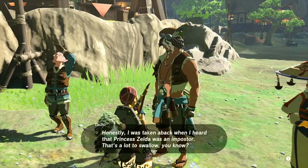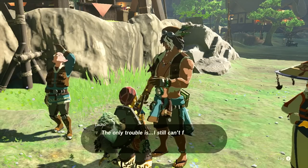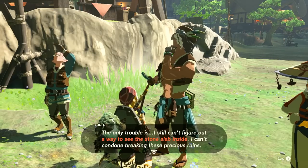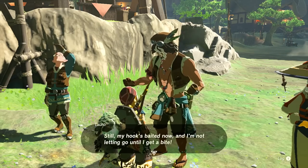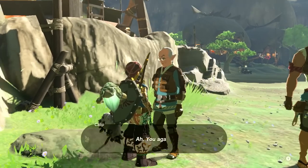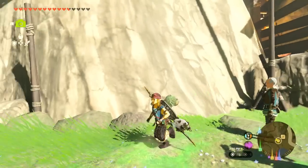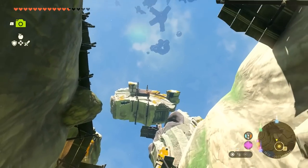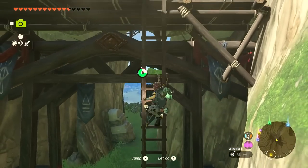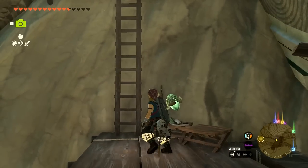Taro says he's taken aback hearing Zelda was an imposter — a lot to swallow — but he's glad he can finally pursue his research on the floating ring ruin. The trouble is he still can't figure out how to see the stone slab inside without damaging it. I climb up the large ring ruin the old-fashioned way to see if there are any extra journals. It's pretty rainy out. This is so cool — I wonder if this one is actually hollow.